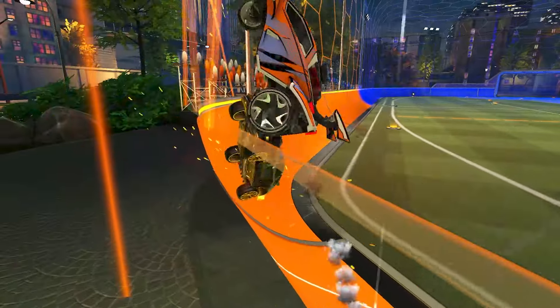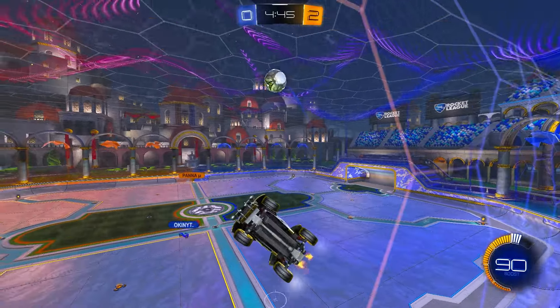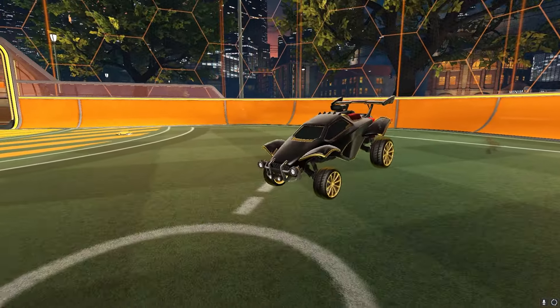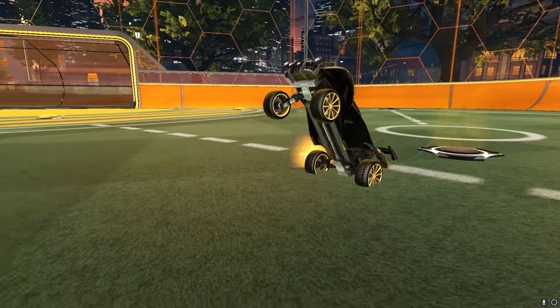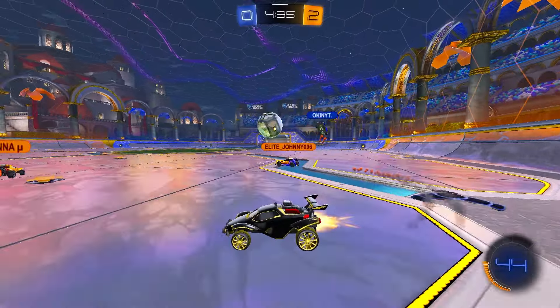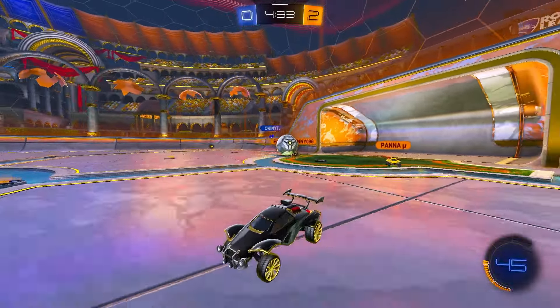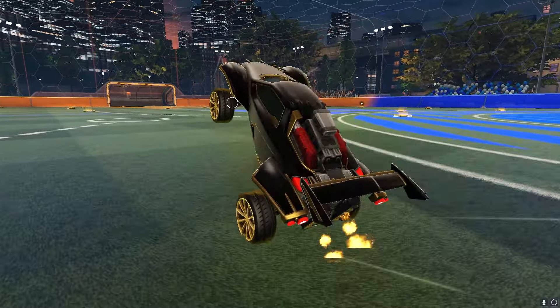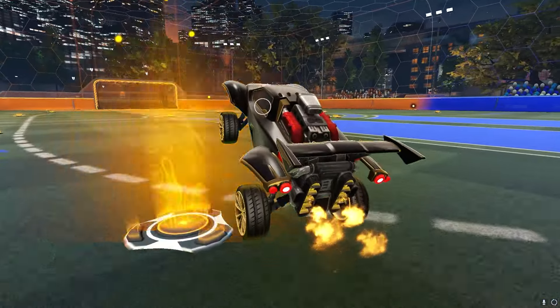The wavedash. Starting off easy, the wavedash is a must learn mechanic as it helps with recoveries like no other mechanic in the game. The mechanic is very simple to do — you simply jump, tilt your car slightly backwards, and when your back wheels make contact with the ground you do a front flip, allowing you to wavedash and gain a lot of speed. The wavedash is mainly used for rotation after being the first man and running out of boost.